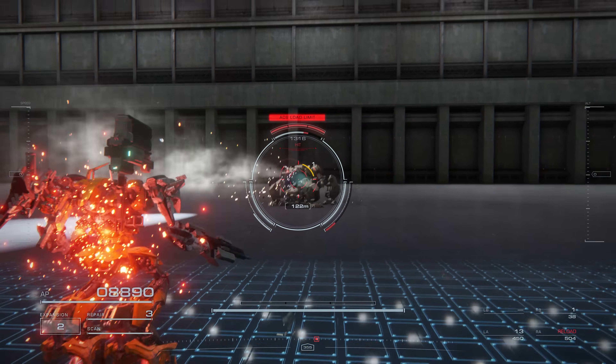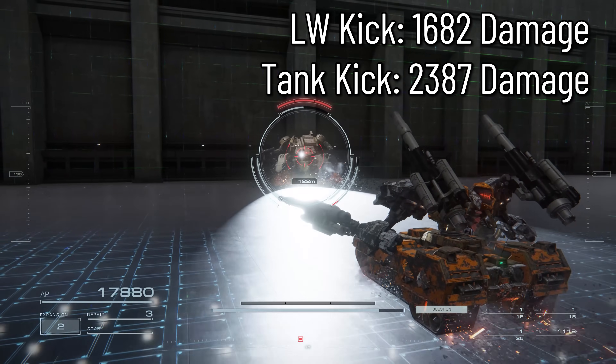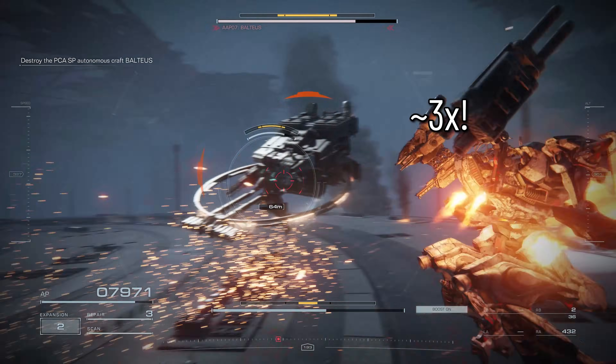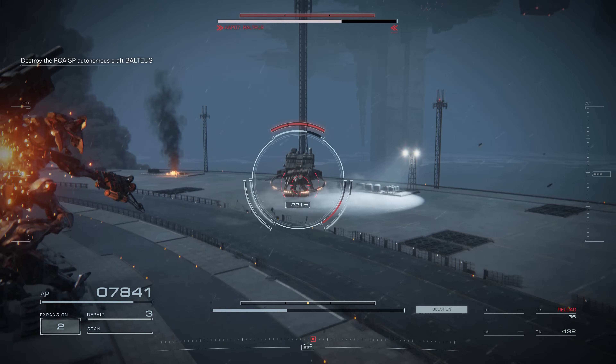For example, this is a kick with a lightweight AC, and here's a kick with the heaviest tank I could make. What's also interesting is that kicks do roughly three times as much damage to enemies when they're staggered, which is a much bigger multiplier than most other weapons have.